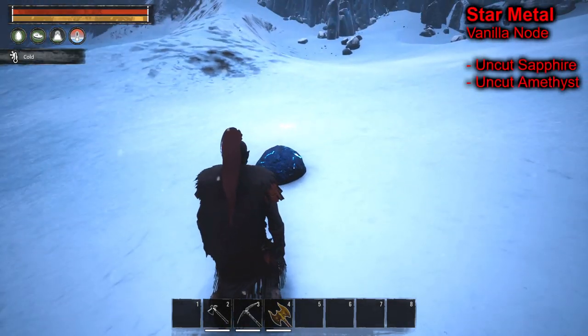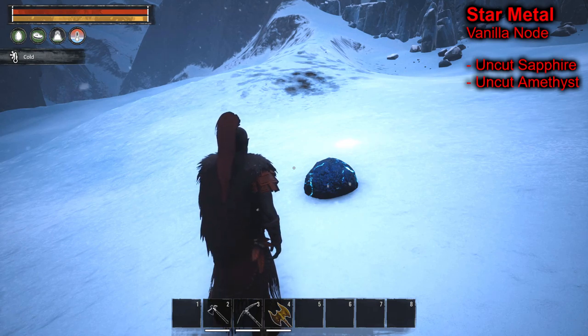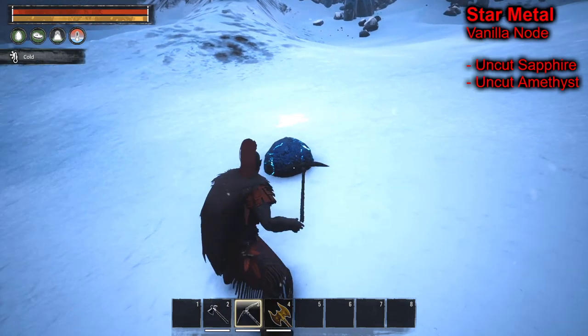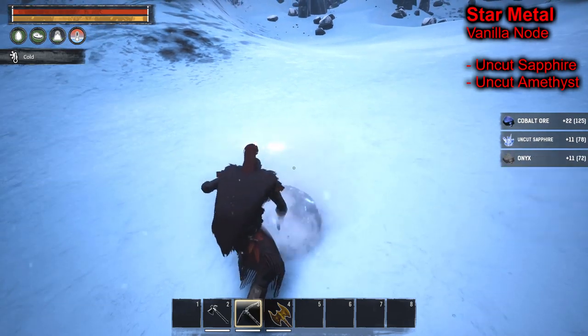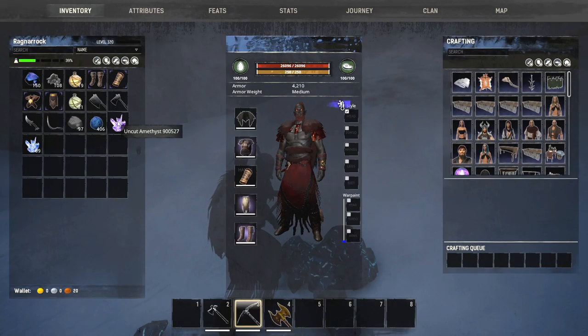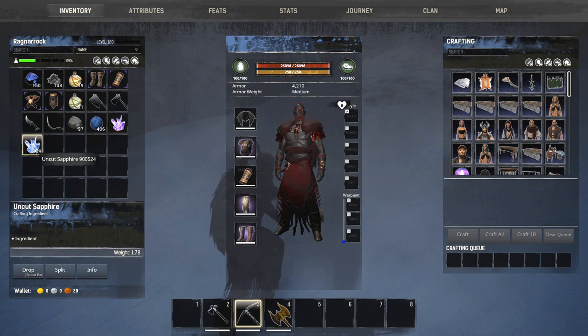The next one is your star metal nodes. Star metal nodes are a resource you'll gather later in the game. They don't give a lot of gems but they do give some. From the star metal node we get one uncut amethyst - that's a pretty common rate, one uncut amethyst per node on a one-time server - and then we get sapphire.